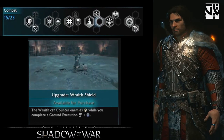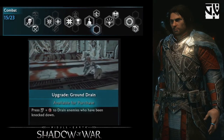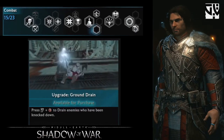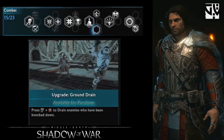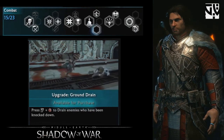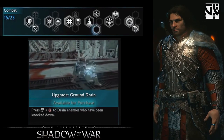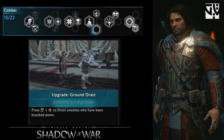The third ground finisher upgrade is Ground Drain. This is useful for getting health back, since the only source of health in Shadow of War is drain. You can also dominate enemies by doing that.